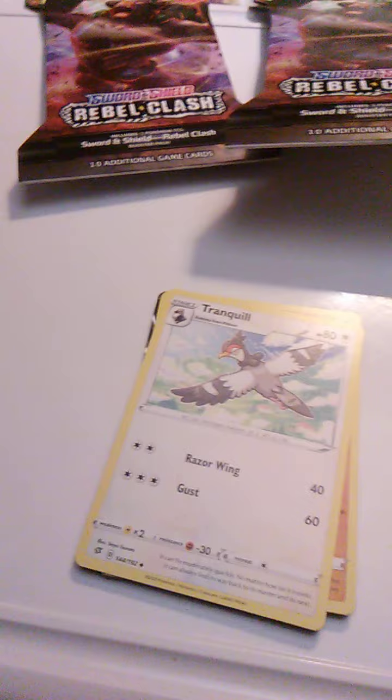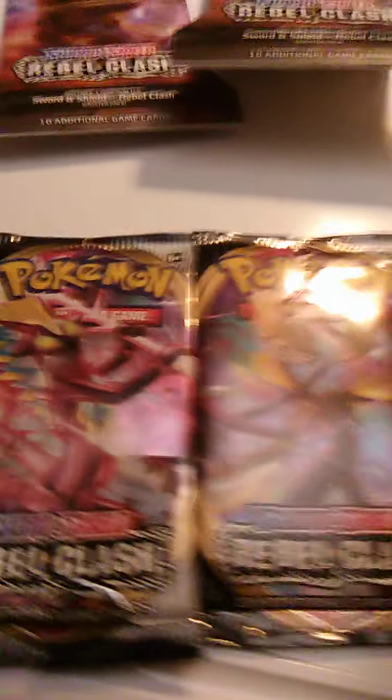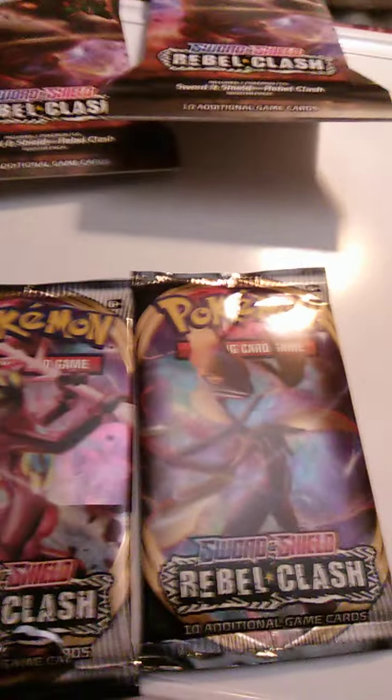Anyways, let's gently put these back in the sleeve, because there are some pretty good cards in there. So I went back and looked — the holographic card in the Inteleon pack was Metapod, not Surskit. Surskit was the holo here in the Toxtricity pack. And there was Frosmoth in the Inteleon pack and Sandaconda in the Toxtricity pack.